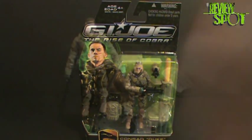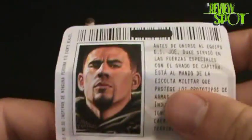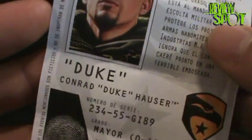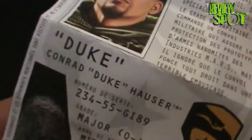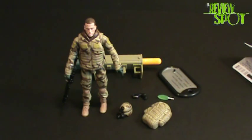Here we have Duke out of his package. What Hasbro gave us inside is actually just a French-language card — I thought they were going to give us the file card inside as well, but nope, they didn't do that.